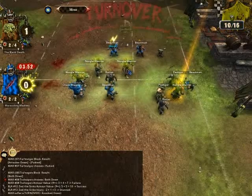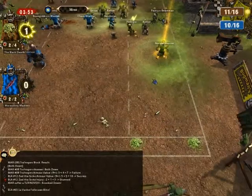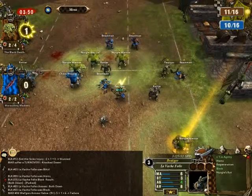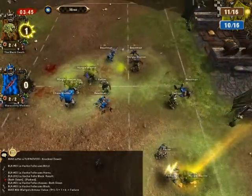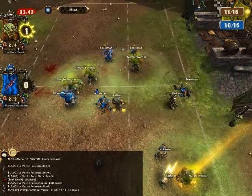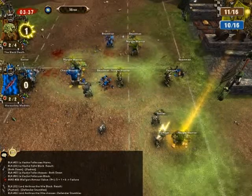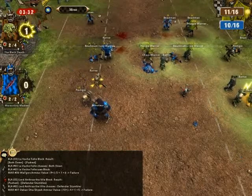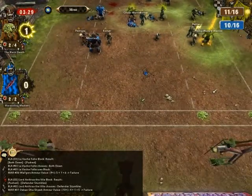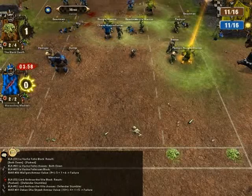He pushes my Nurgle Warrior, Marky the Sod, and misses his block both down, if I'm not mistaken. Duke Deader Than Dirt can get a bit closer, and La Vache Folle is able to help out a little bit. Bringing the Nurgle Warrior in — I was able to knock him to the ground. Time is kind of running out for the opponent. Only five turns left and I'm on my way to score a second touchdown.